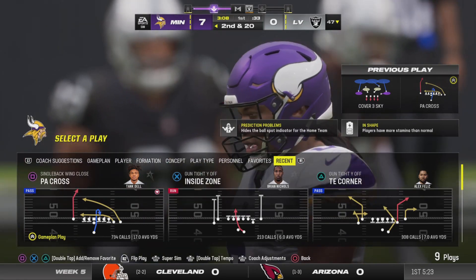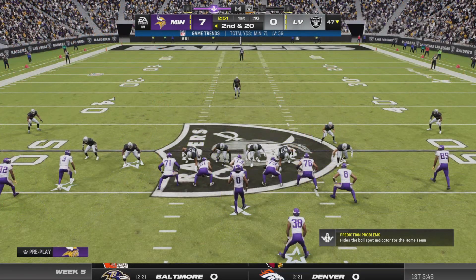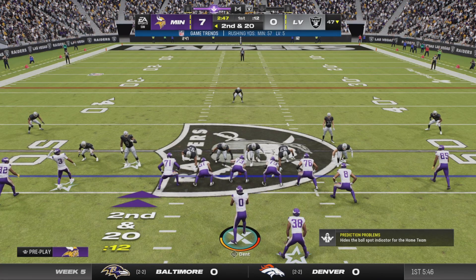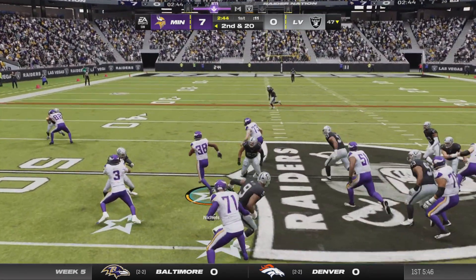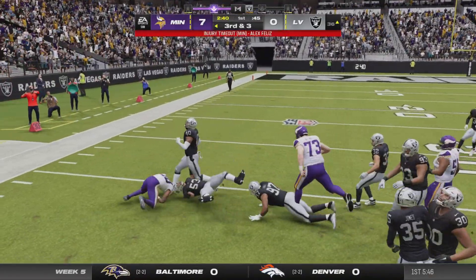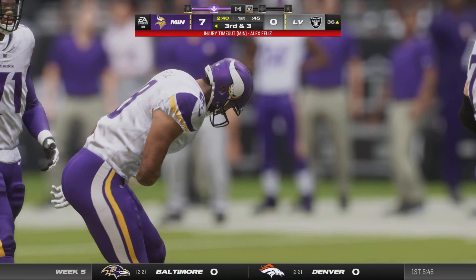They just gave up a sack there — and if I'm not mistaken, they gave up four last week as well. Looking really porous. I'm wondering if they have to start thinking about keeping the tight end in, maybe a back, someone to help assist — because right now the quarterback's been getting hit a lot in the last couple of games.